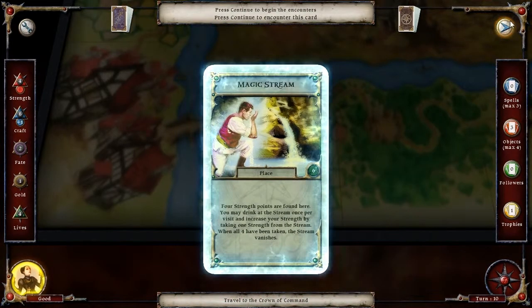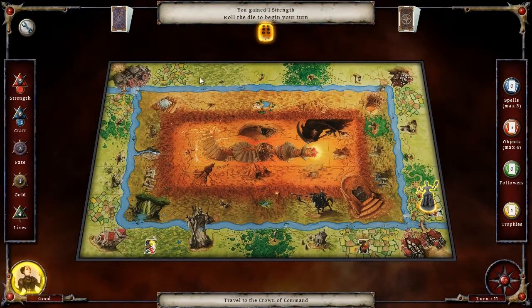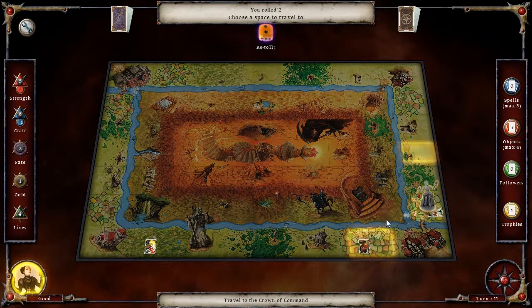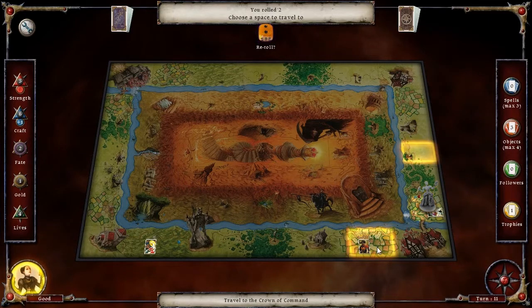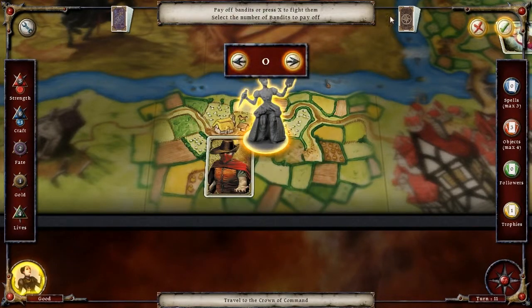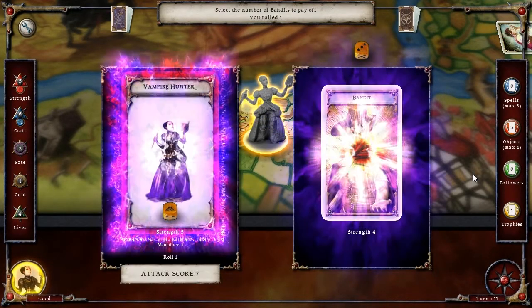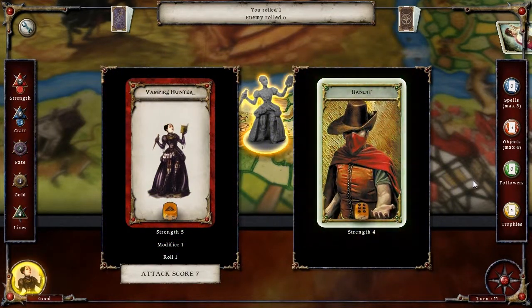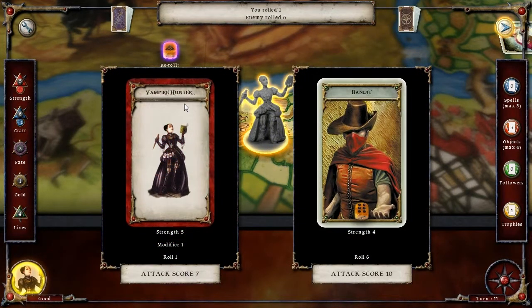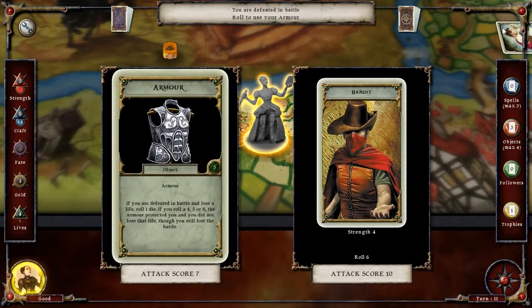This brings us up to a strength of five, and we already have a craft of basically seven. A little bit more and we can get past... that bandit — you sir, have at you! I'm not gonna pay you money. Things could have gone better. I have burned a life and a fate.